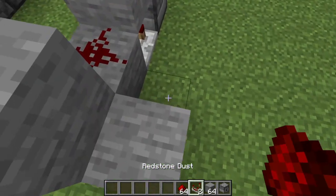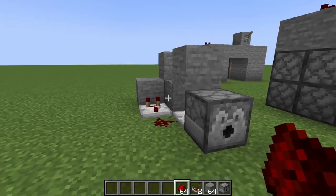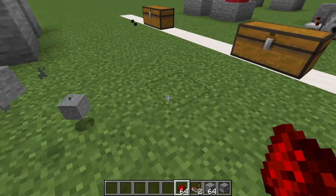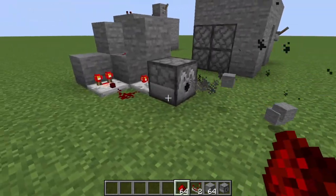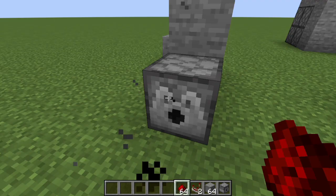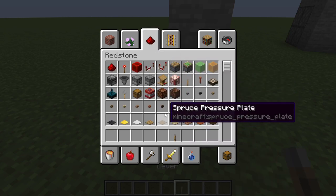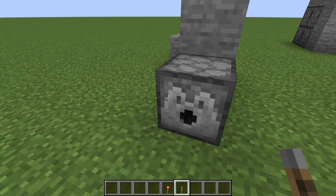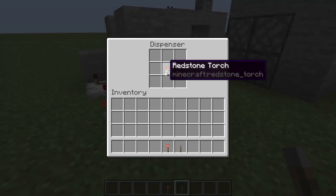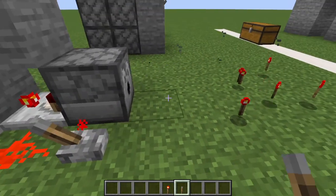A block to the side of it with a comparator running out into some redstone dust. Now that is all that it should be, and now whenever you put blocks inside it will spit them out. Now you can make a lock for this system. All you will need is some sort of redstone input. So you can place a lever here, and that means that whenever you put stuff into this, it will not be spit out until you flick this lever, and then it spits them out.